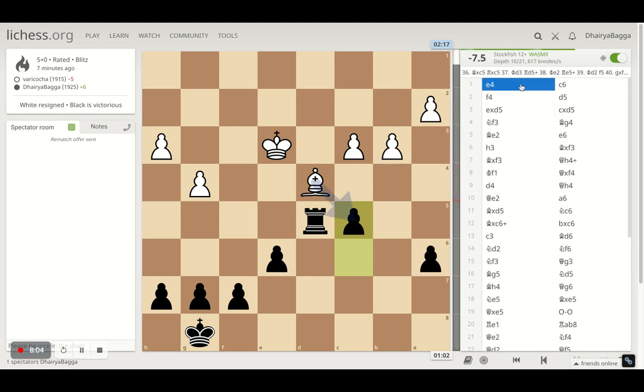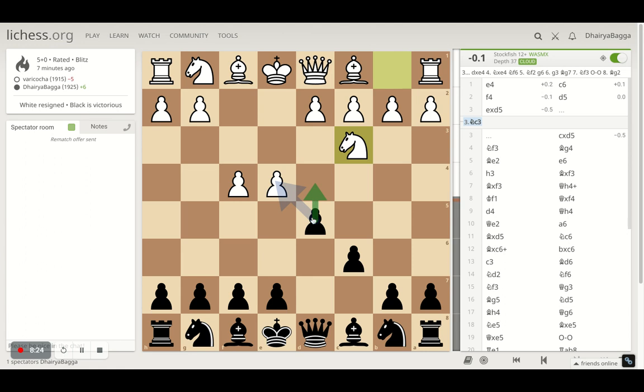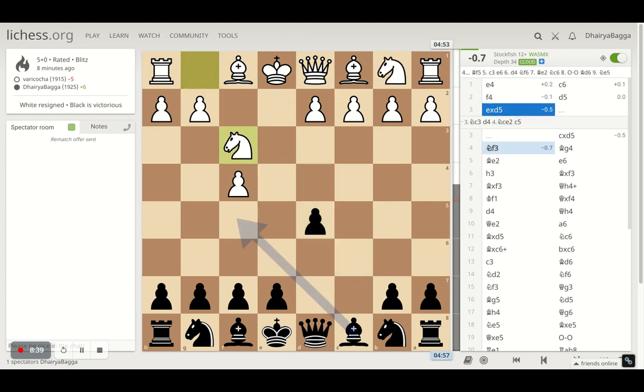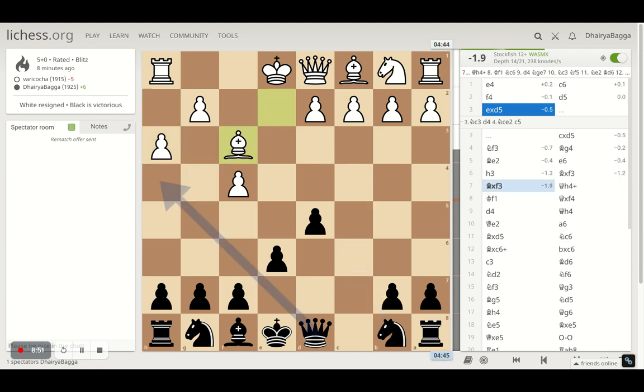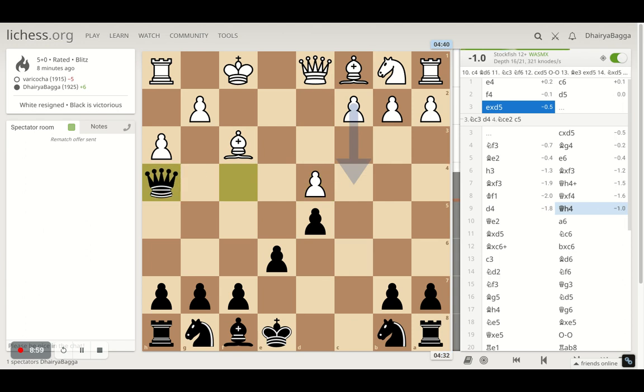It started with e4, c6, then d5. My opponent takes here, which is already a disadvantage because you're giving the center pawns to the opponent. You should not take here but could have advanced the pawn — because if the knight comes out, you can take or advance, and either way you'll have a good center eventually. The knight can go back, attack the pawn, and you can defend it — a good center pawn structure. So advancing was probably the best option. Then I take and develop the bishop over to g4.